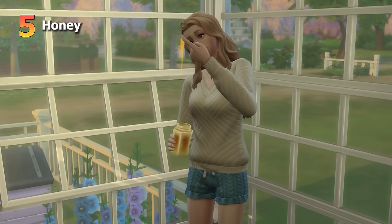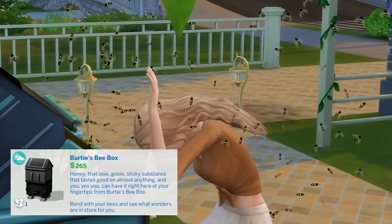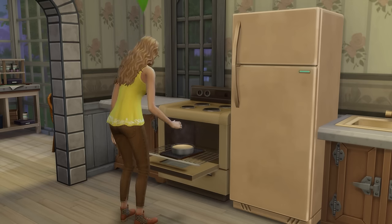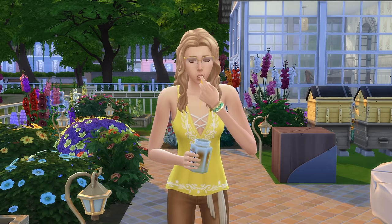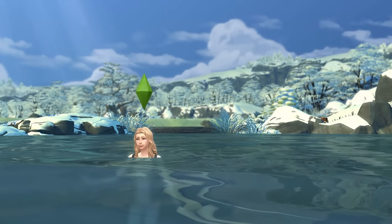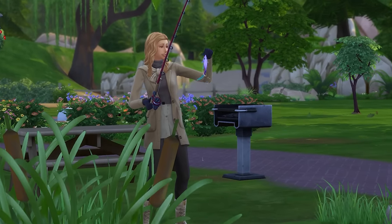The fifth food is honey, which requires the Seasons expansion pack. Honey can be gathered periodically from the Birdies Bee Box object, and it'll be better quality if you're better friends with your bees — so be nice to your bees. You can eat honey solo, use it to make bee tea, or use it to make honey cake. Most importantly, eating honey or honey dishes will make your sim immune to temperature changes for a few hours while the happy moodlet lasts. You can swim in a freezing lake without your sim dying, or wear a sweater during a heatwave and your sim will live on.